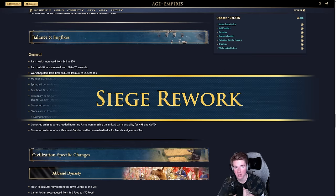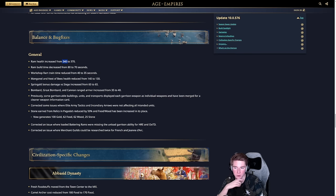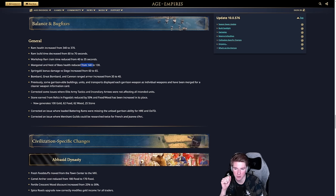For balance changes, ram health has been increased for all civilizations from 340 to 370, and build time decreased from 80 to 70 seconds — a significant buff to feudal age all-ins. The workshop ram train time is reduced from 40 to 35 seconds. Mangonel and Nest of Bees health reduced from 140 to 130, and springald bonus damage versus siege increased from 60 to 65, meaning springalds once again two-shot mangonels and Nest of Bees.